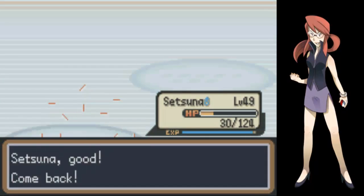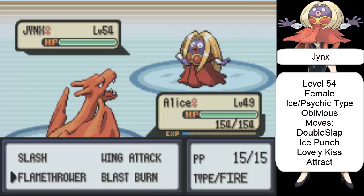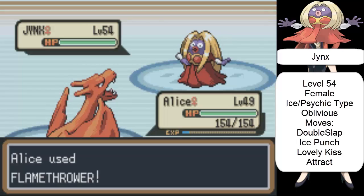Okay, next and last up - Jynx. The only ice type that is affected by fire, not by water. Jynx is an Ice/Psychic type, excuse me, with ability Oblivious. Also, that ability means it can't be affected by attraction, so don't use Attract. Its moves are Double Slap, Ice Punch, Lovely Kiss, and Mean Look.